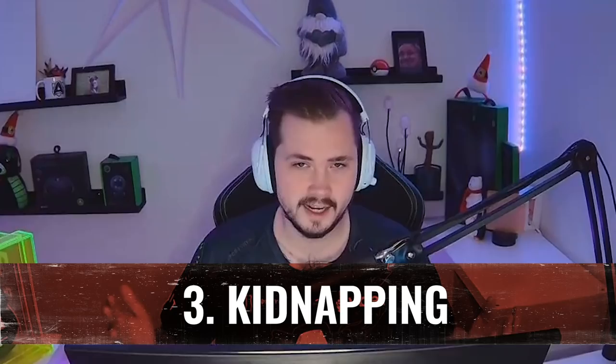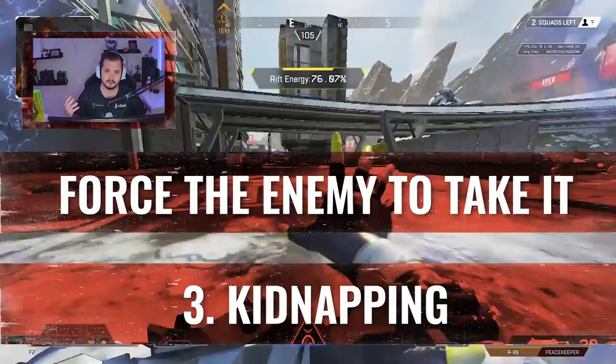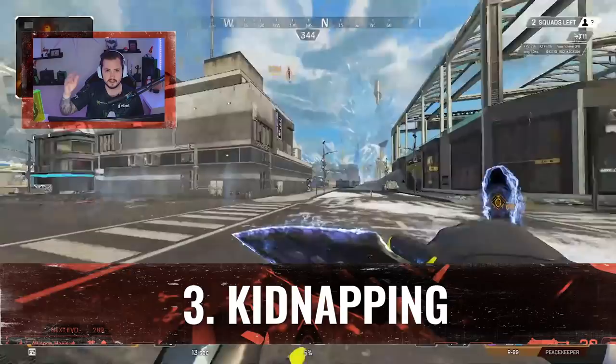For my third tip, which is kidnapping — I'm sort of known as the king of kidnaps — it basically means that you put a one-way portal and then force the enemy to take it. In a competitive setting, when you're camping a building and there's a team next to you in another building, you place a portal in the ceiling, then run into your building, force the enemy to take that TP, and then they end up in your building and they're basically a free kill.